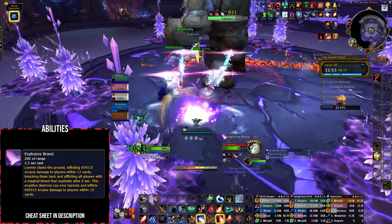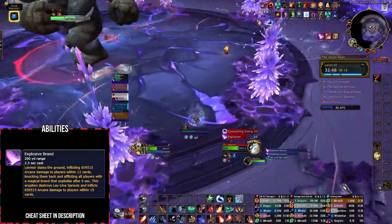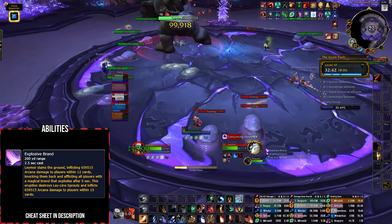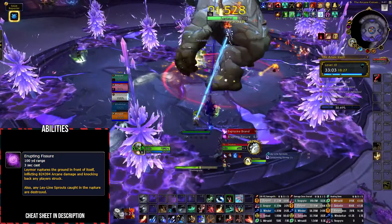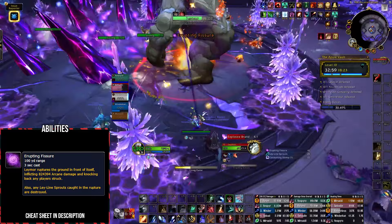Laymore will apply Explosive Brand to the whole party, dealing upfront arcane damage, knocking them back, and applying a brand that explodes after 6 seconds. This explosion will destroy any sprouts within 15 yards, so your group should spread to destroy as many sprouts as possible. Tanks can also destroy more sprouts with the boss's Erupting Fissure frontal, which deals massive arcane damage and knocks back players struck — tanks should try to hit as many sprouts as possible.